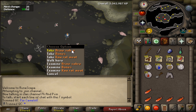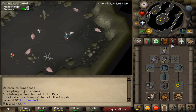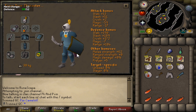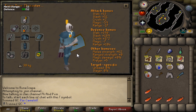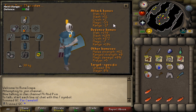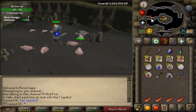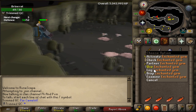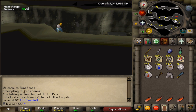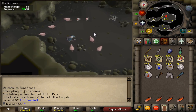Oh, brine saber! That is the first ever brine saber drop I have received in all of RuneScape. It's just a piece of content I've never done before — I've never actually killed brine rats before, so that's why this is so cool. That sword looks absolutely amazing, it's like a proper rough cutlass. Let me just check my slayer log — that was on kill 677. So that's the first brine saber I've ever had and it took 677 kills. Really cool!